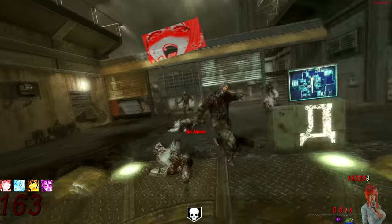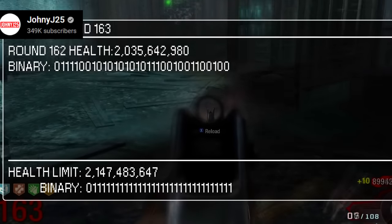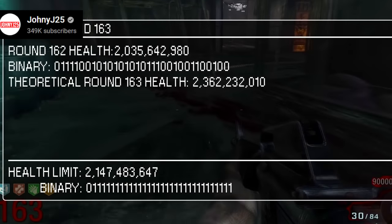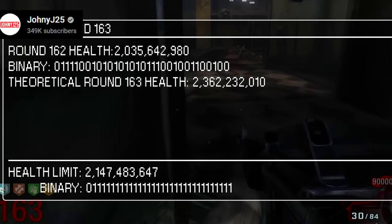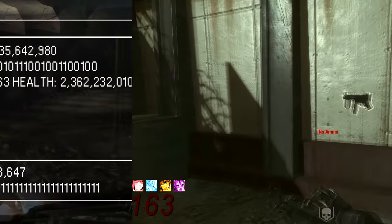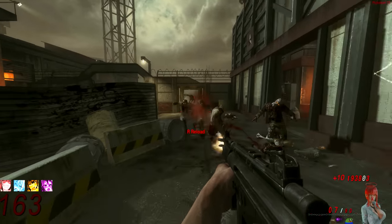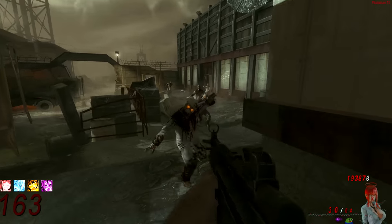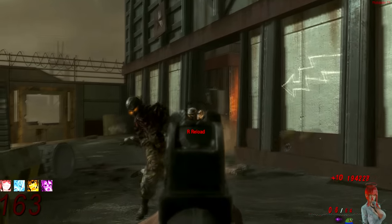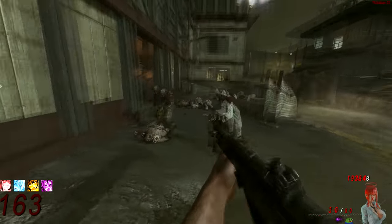If you want a full explanation going into the actual details of it, there's a link in the description, because I don't really understand coding and programming. But Instakill Rounds are definitely something you really need for high rounds, because once you get up to round 163+, rounds are taking well over an hour. So if you add in the Instakill Rounds every other round, it will definitely speed things up so you're not spending hours just trying to get out of the 160s.